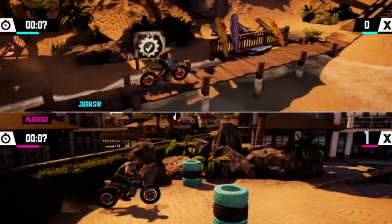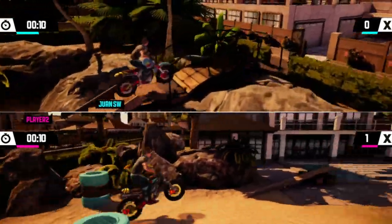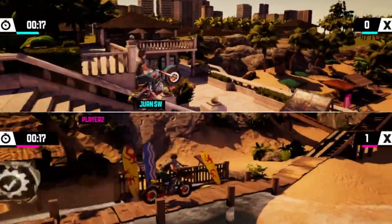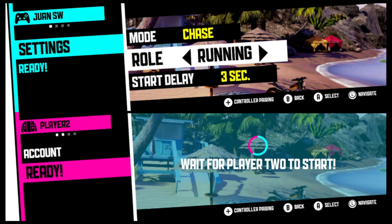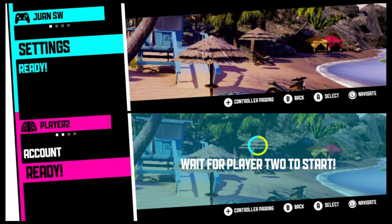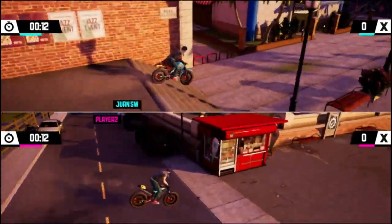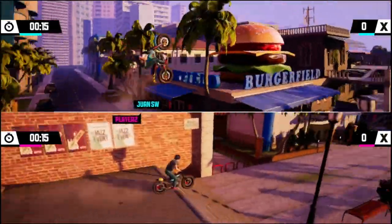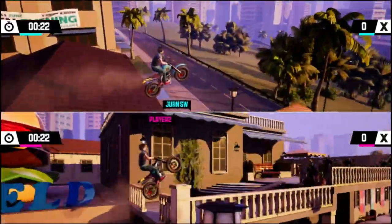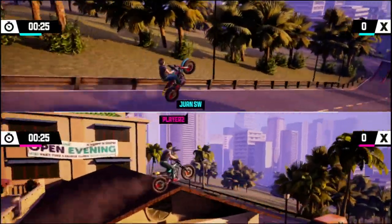The other issue I have is with the multiplayer. The split screen works locally and it's fine, but the best mode in the single player campaign is definitely stunt mode — and you can't play that in multiplayer, which is a real shame. The two available multiplayer modes are Competition, where whoever finishes the track first wins, and Chase, where one player chases another. Both are fun, but I can't help wishing stunt mode was included. There are online leaderboards, and the developers say online will be live on day of release, which will give the game that competitive edge and add much-needed replayability.